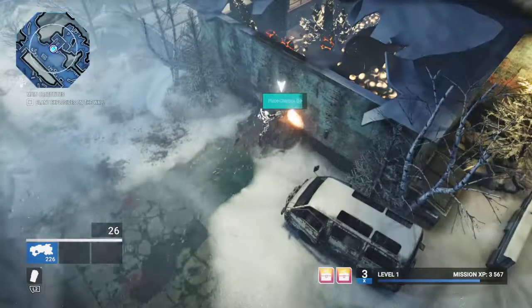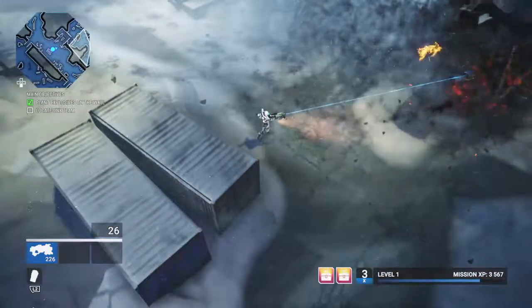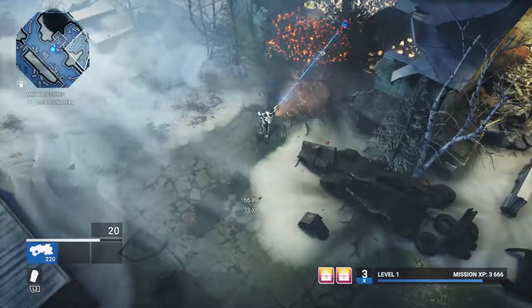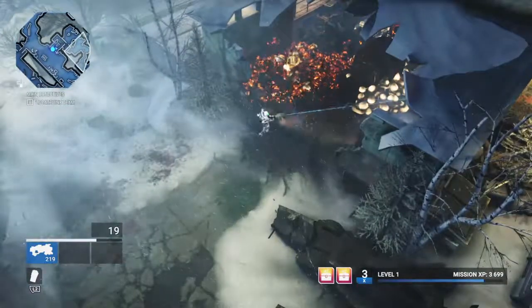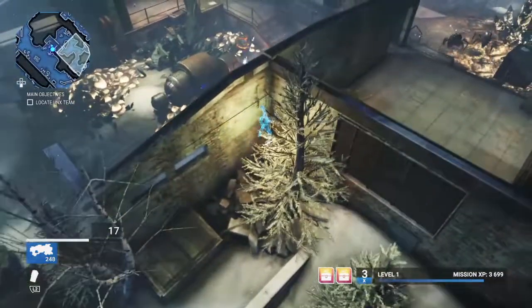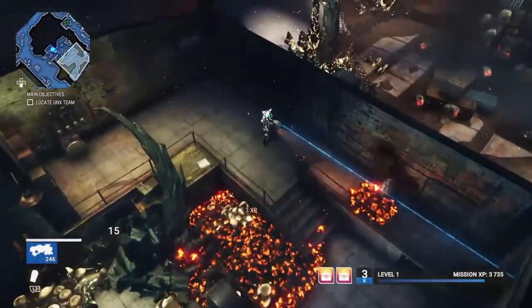Plant the explosives, move out of the blast range, detonate, then watch out for secondary blasts from anything caught in the initial explosion. We also want to be cautious of bugs hatching out of eggs. This lava-like material damages us, so we're not going to step in it if we can avoid it. The bugs and eggs drop that lava-like substance.